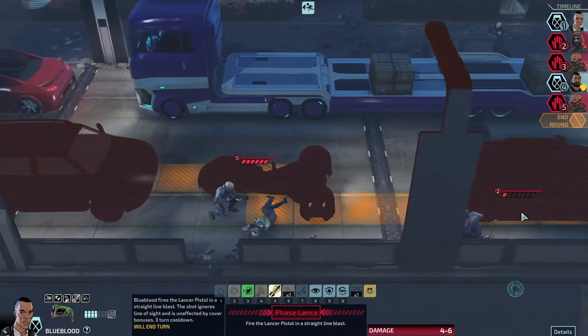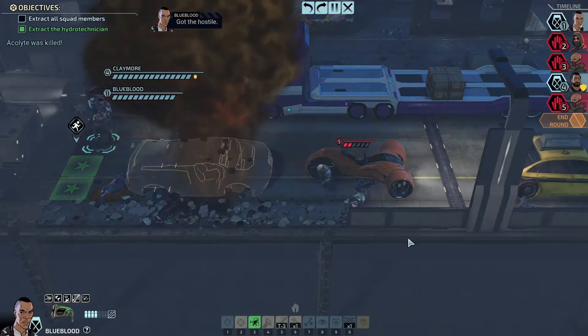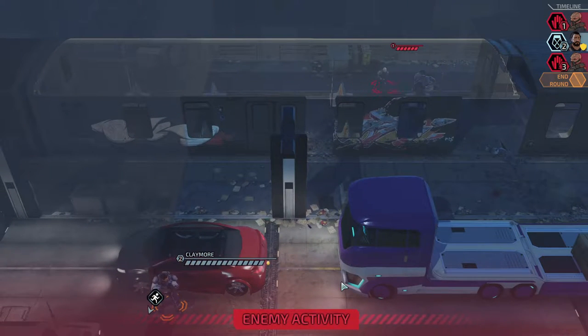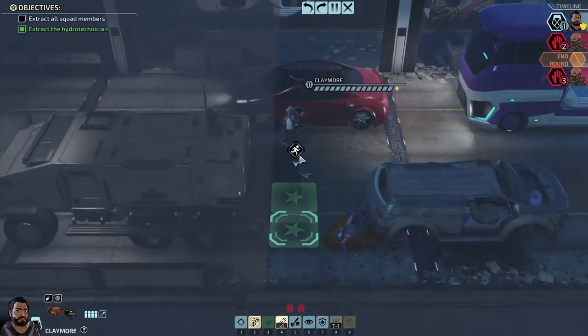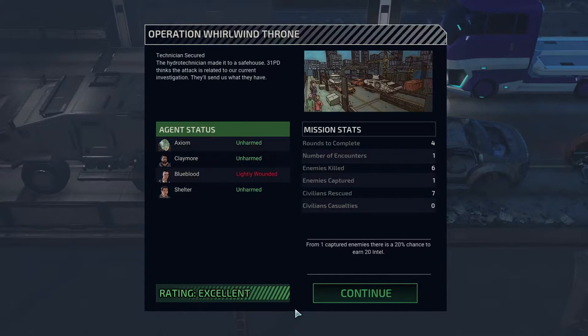Safety is that way — get going. That person ran back and forth. Are they in a line? I'll put Blue Blood right here for the Land Shot. You can use evac now — you're out of here. That car better not blow up. One shot — all right cool. And you can get out of here too. The hydro technician made it to the safe house — MPD thinks the attack is related to our current investigation, so send us what they have.